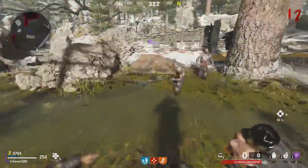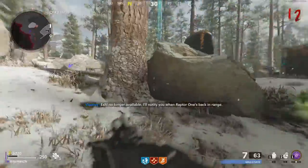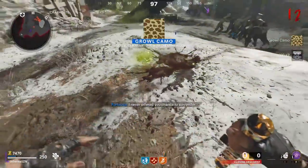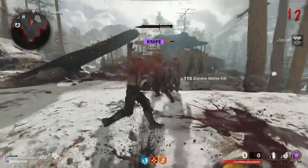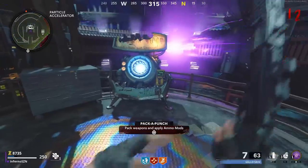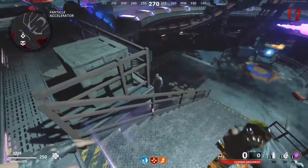At round 12, we're getting another Megaton — we need 3 to 4 per game. You can use the Ring of Fire to knife the Megaton, or weaken it with the Gallo or Hauer first and then knife it to finish. Killing this Megaton is your second out of the 10 you need. I also recommend Pack-a-Punching your shotgun if you have the points, since it gets harder to kill Megatons as rounds progress.